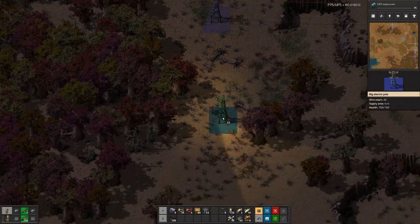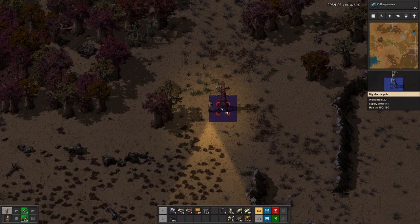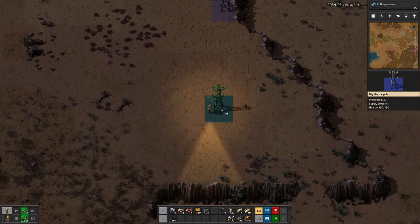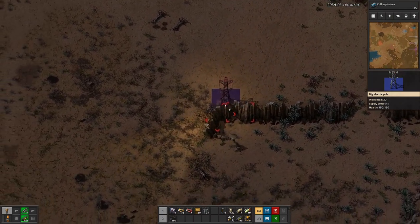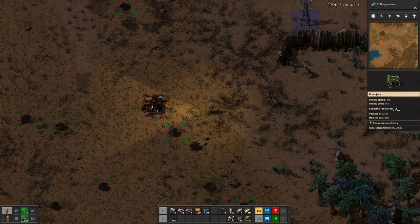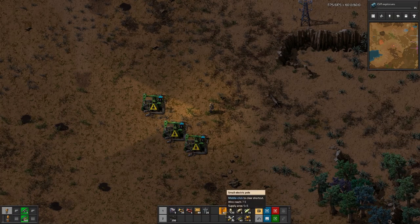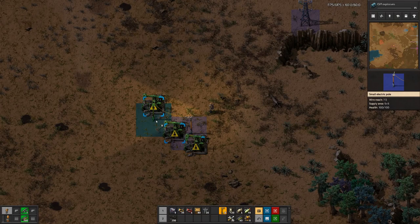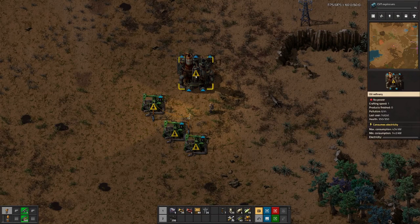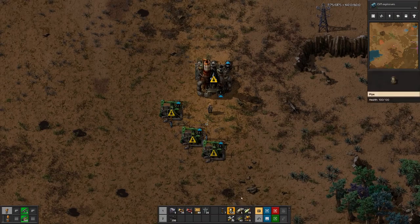That was a fast one, but now we can actually do this one — this will take a bit longer, I imagine. It's 200 science packs. Okay, then let's have the pump jacks there.